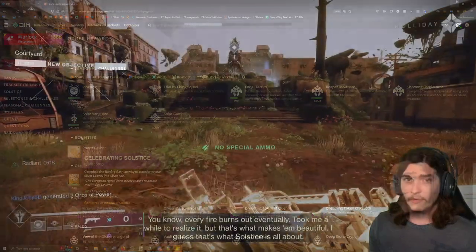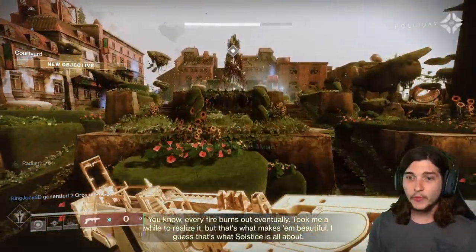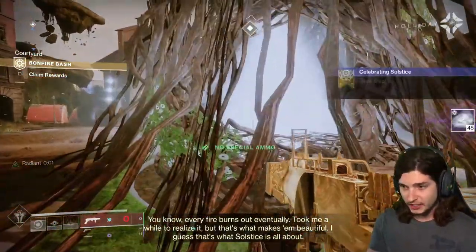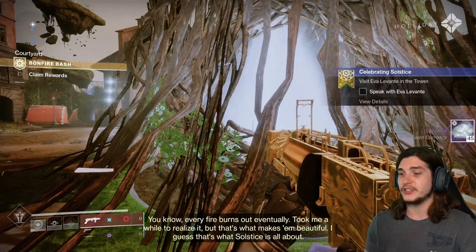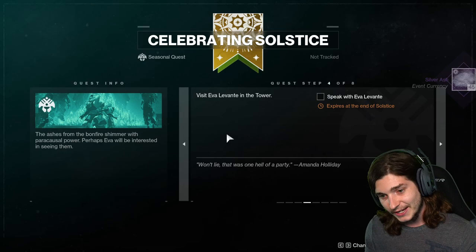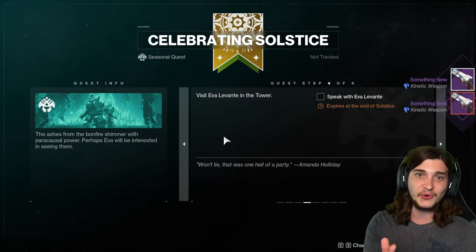Alright, we just completed that, which should be the last run. I should get 45 Ash here and it should complete my quest — which it does. So now I have unsoftlocked my second character. That's how you do it. Enjoy.